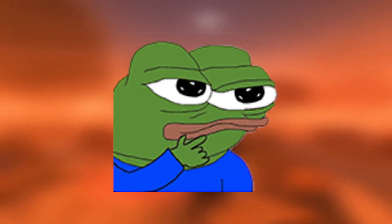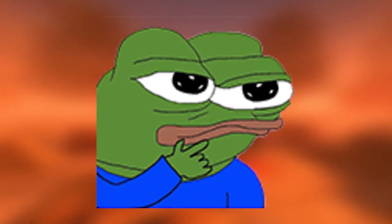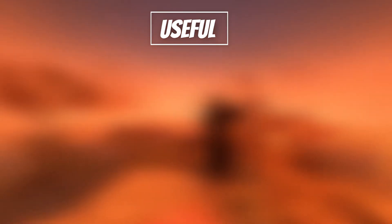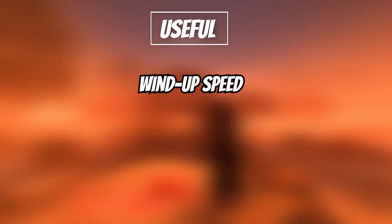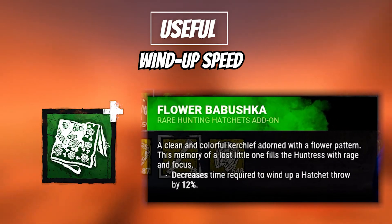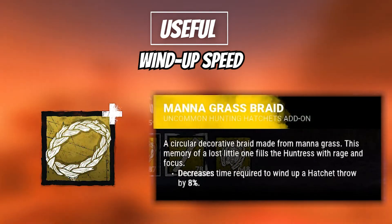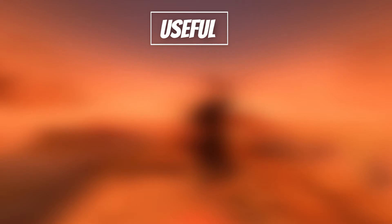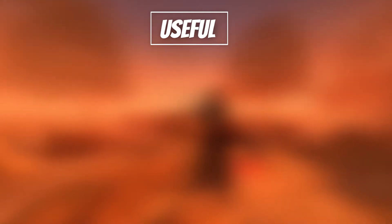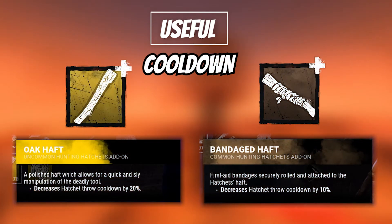So by now, you may be wondering what add-ons are left — and surprisingly, there's still a few. These are the add-ons that I do find useful. One of my favorite groups of add-ons is the two that give wind-up speed: Flower Babushka and Mana Grass Braid. Babushka reduces wind-up speed by 12%, while Mana Braid reduces it by 8%. I wouldn't run these two together — just one or the other paired with one of the add-ons that reduce the cooldown between hatchet throws, which are Oak Haft and Bandaged Haft.